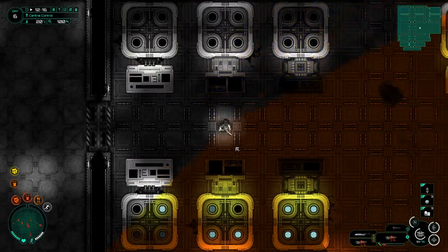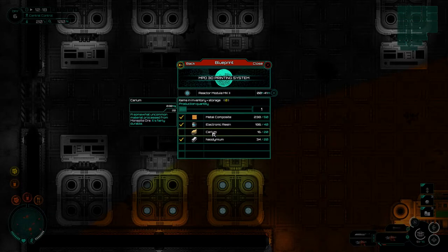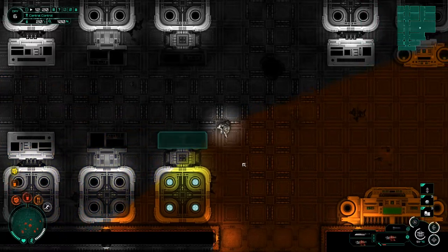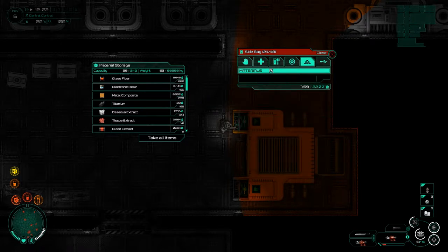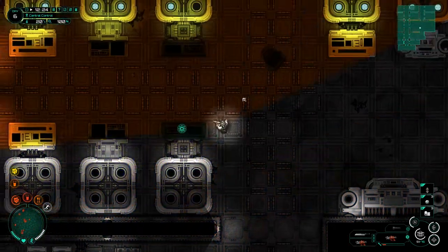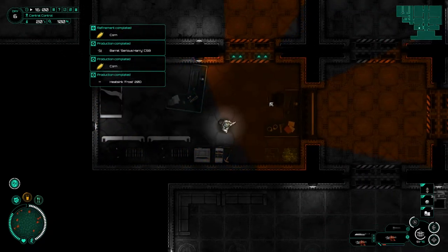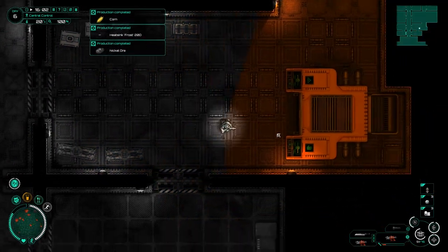Heading over to Viking Square. I want the reactor module building first, so let's get that underway at the facility - but we're still missing the reactor module components. I was kind of expecting to have picked some up by now. Is there anything to break down? Nothing like that, bit of a shame. Before I went to sleep I set up a whole bunch of stuff, including an SMG.